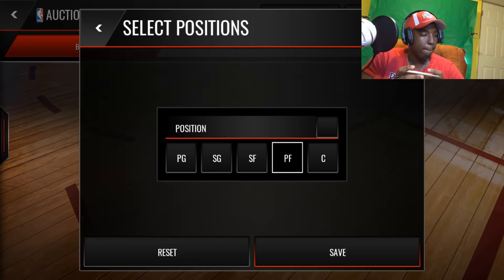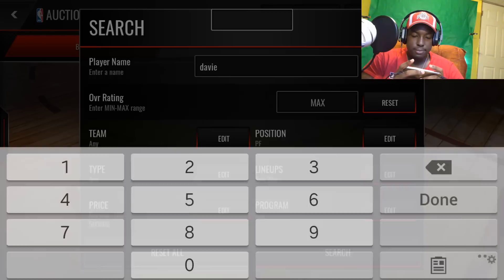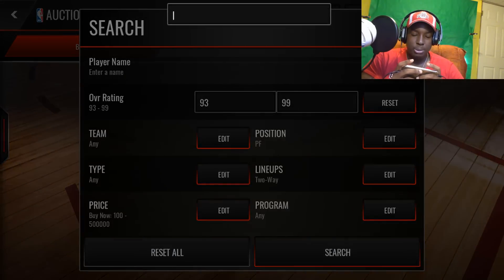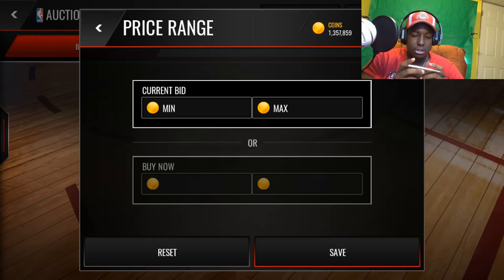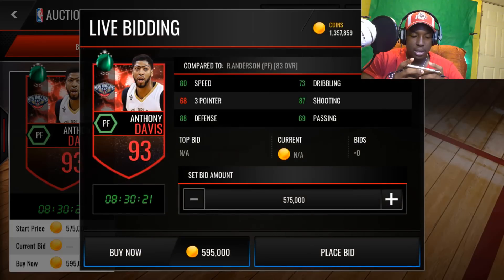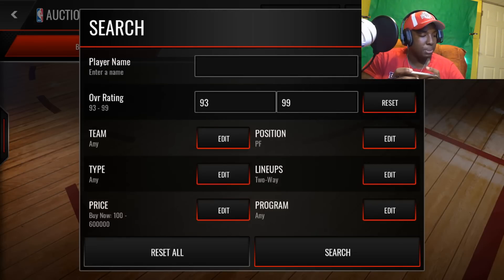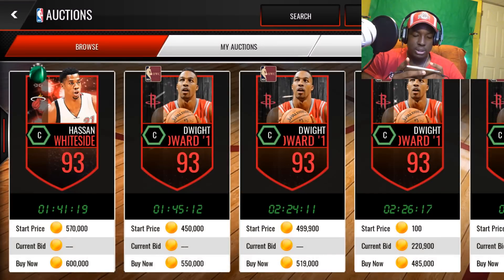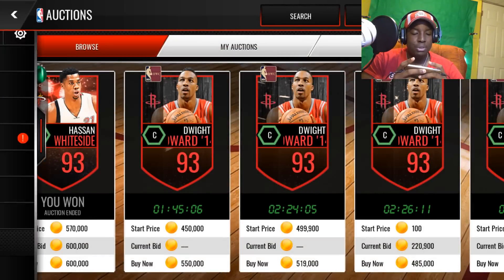Now let's hop over to the power forward spot. We're going to pick up this 93 overall Anthony Davis. I spelled his name wrong again. We can get him for around 600K - still in the auction block, pretty good stats also, one of those Team of the Week cards. Our last player that we will be getting is this 93 overall Hassan Whiteside for the center spot. 600K, just like that - look at that, 93 defense.